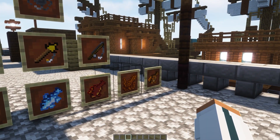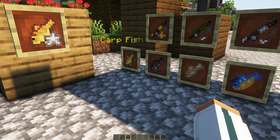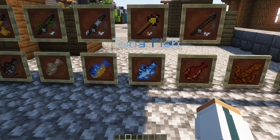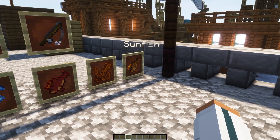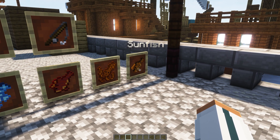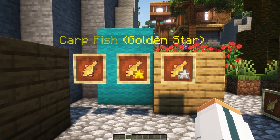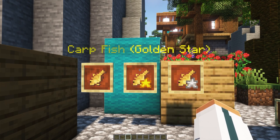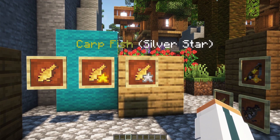These are not all of them, but we do have a large variety of different fish, going from carp, catfish, a regular cod, gold tuna, woodskip, octopus, and sunfish. You will also get regular loot from Minecraft, and you can set up custom loot within the config.yml. Within these fish you can also get a regular card fish, a star carp, a golden star, and a silver star variant.